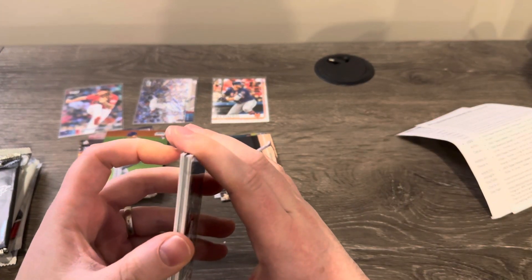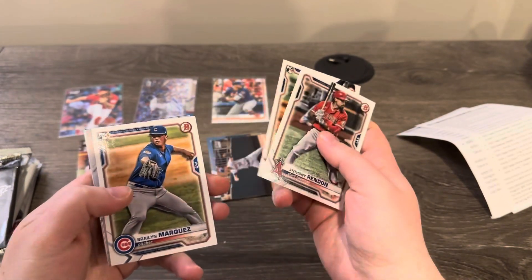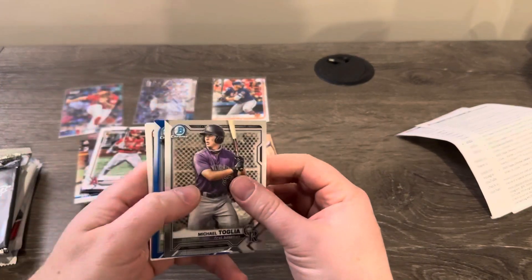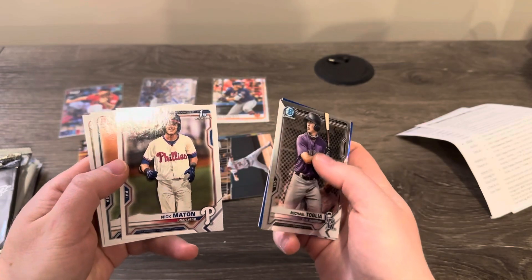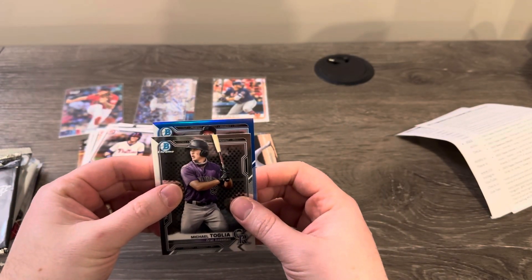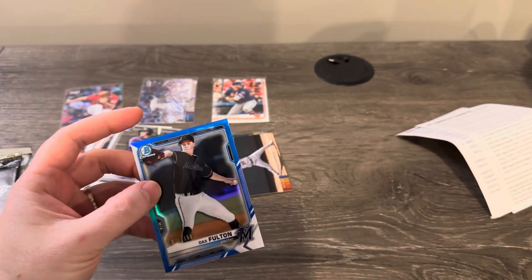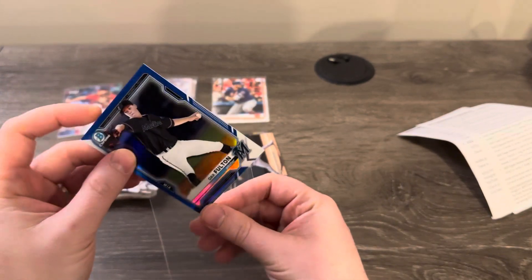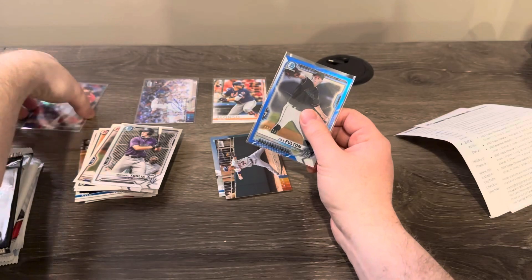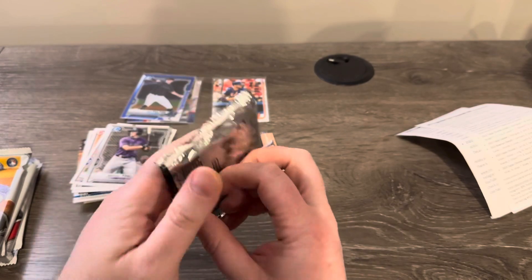2021 Bowman here — I don't even know who we're really looking for. Mountcastle rookie, Christian Javier rookie, that's pretty cool. We got a blue parallel coming up — it's not going to be an autograph, just a parallel. Dax Fulton blue to 150. Okay.